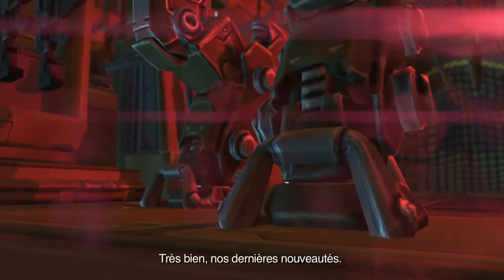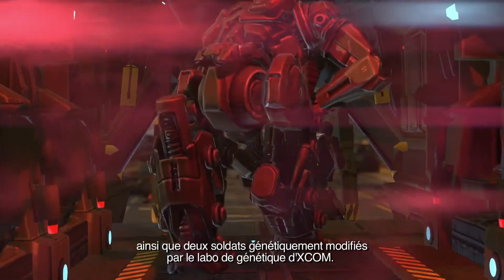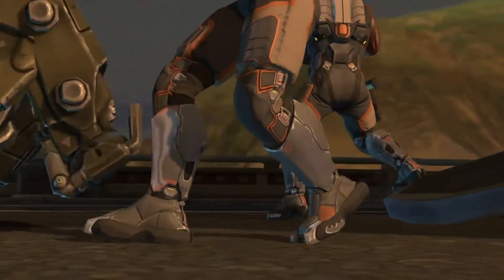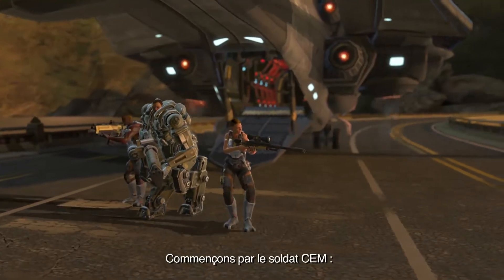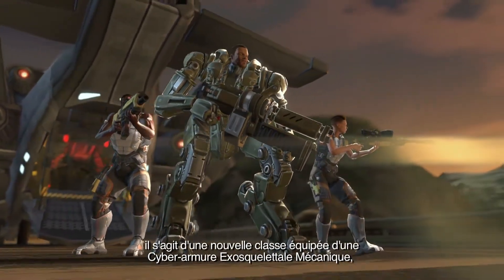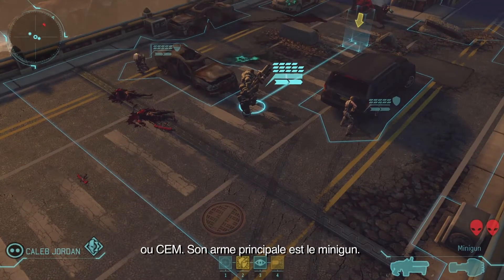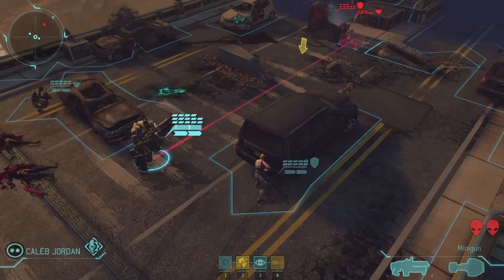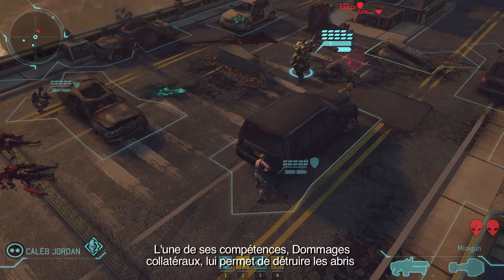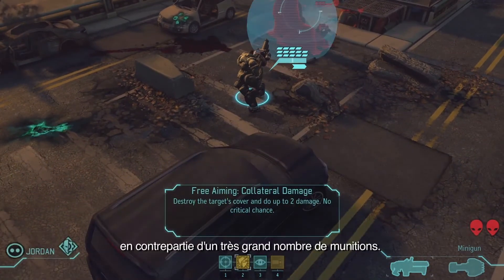Alright, our latest advancements. This is the Mechtrooper, as well as a pair of soldiers who have been genetically modified in XCOM's new genetics lab. Let's talk about the Mechtrooper first. He is a new soldier class — he gets to wear the mechanized exoskeletal cybersuit, or mech, and his main weapon is a minigun. These aliens are in cover, but our Mechtrooper can deal with that. He has an ability called Collateral Damage, and this lets him destroy cover at a very high ammo cost.